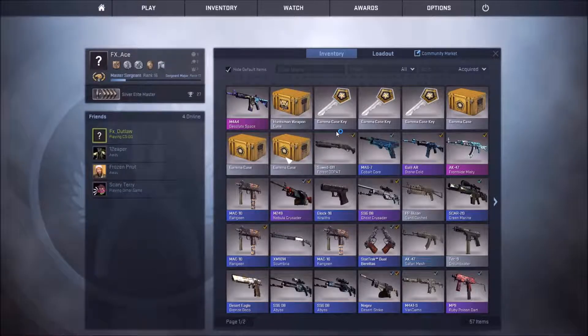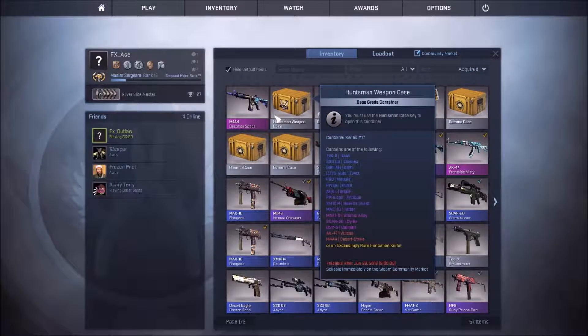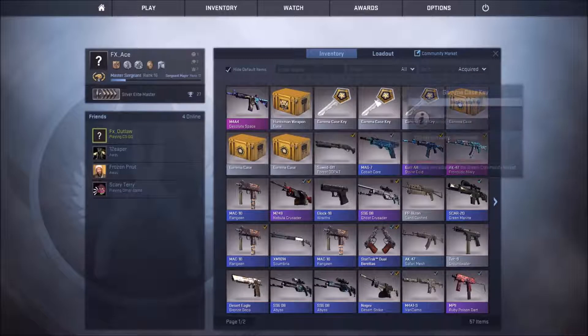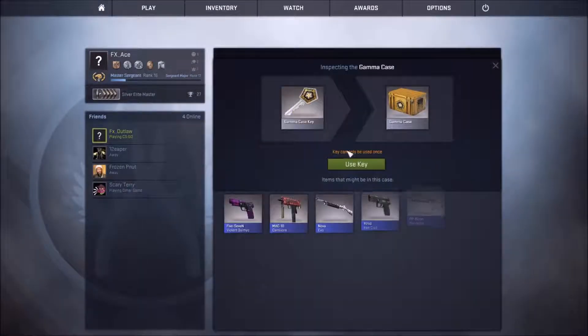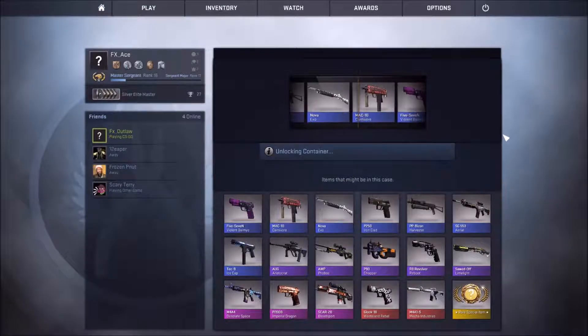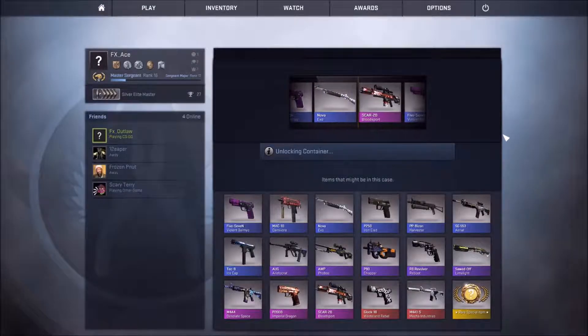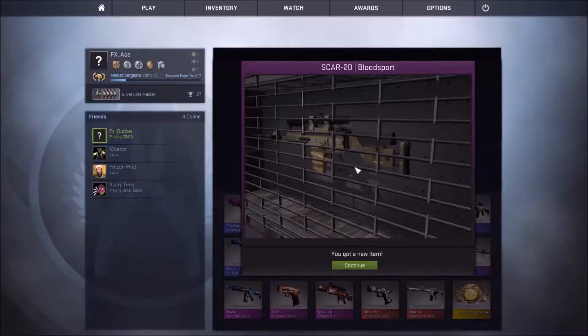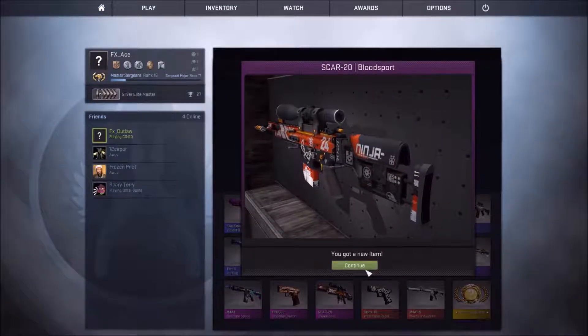Oh there's a death — first case, are you serious? Oh my god, this is 180 bucks! What condition — field tested? Oh my god, that deserves a bro fist. Let's see what it's worth quick. Oh my god — it's only worth 40 bucks right now, it started at 112. You just pretty much made all your money back! That's insane guys.